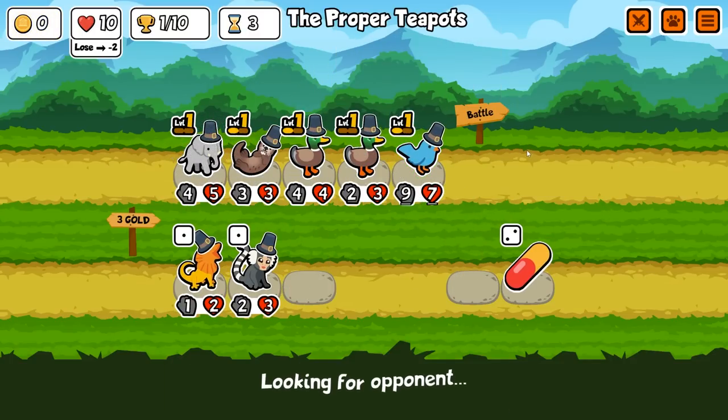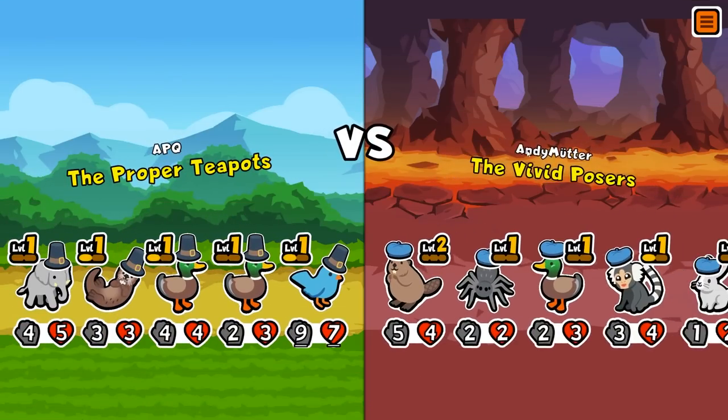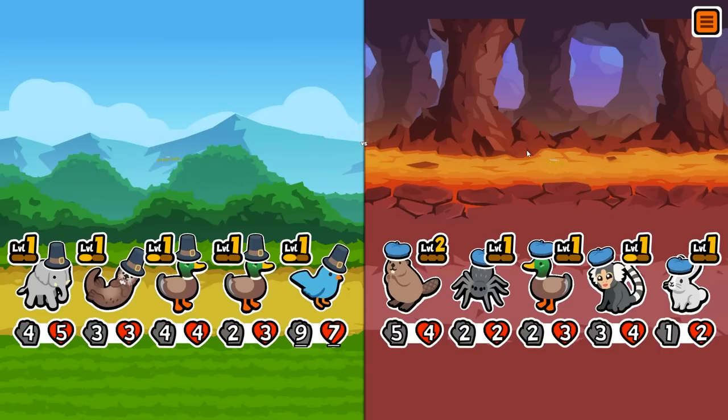Once again we're gonna wait until we hit tier three pets in the store and then upgrade everyone to level two if we can — and that's when you find the early level fours like a llama. Although last time it didn't work out too well.